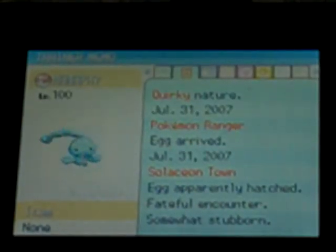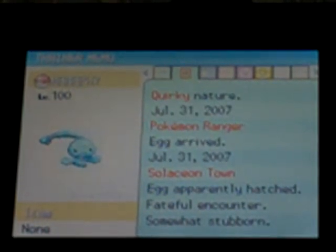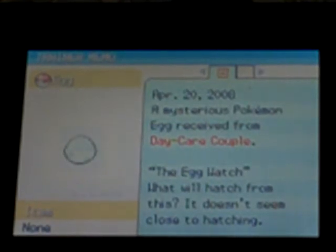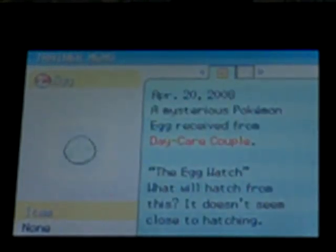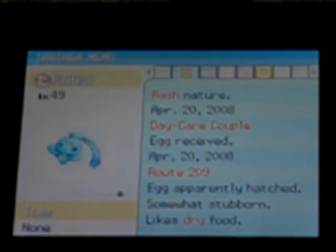And this Manaphy — it can have eggs. This legendary Pokémon can have eggs. When you get an egg, it looks like an ordinary egg like this, unlike this thing. It's just a dumb boring egg, right? That dumb boring egg will hatch into a Phione.